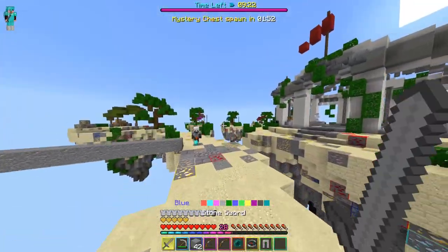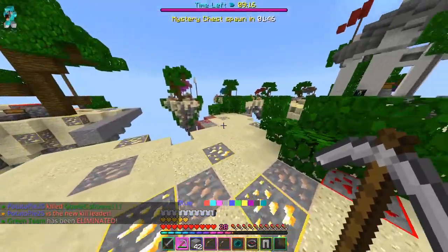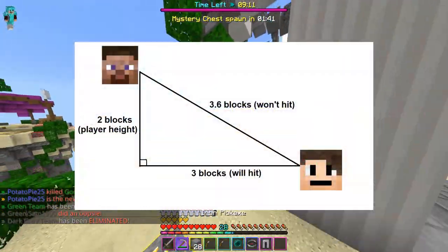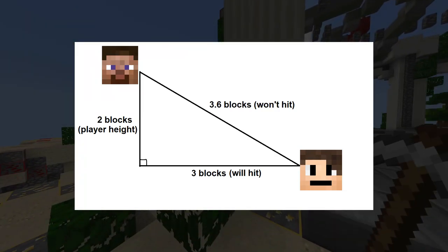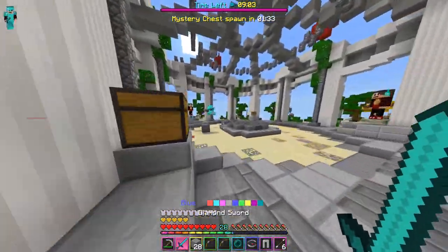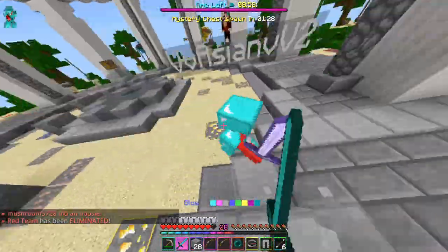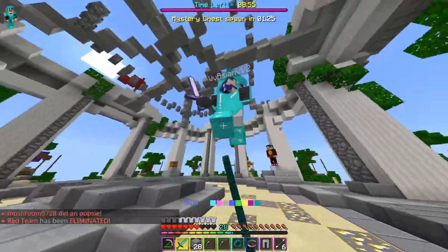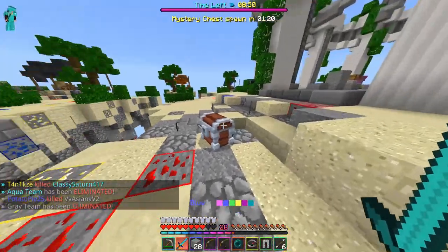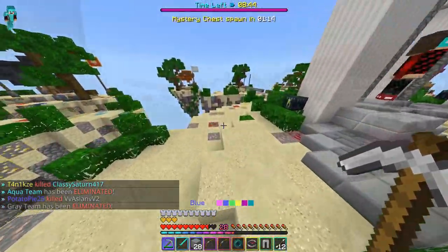Funnily enough, Technoblade actually talked about this in his analysis of the Dream 1v1. Basically, he used the Pythagorean theorem to show that you want low ground in a Minecraft 1v1, because you can hit lower on their body, since the damage a Minecraft player does comes from their head. Because of the way knockback works in Minecraft Bedrock, if you hit someone into the air with a snowball, you can essentially keep them in a combo forever, assuming they don't die. Using snowballs to start combos is actually a really, really good strategy — use them if you have them.